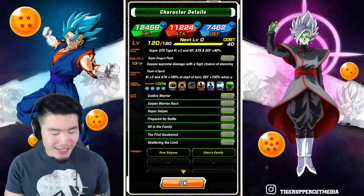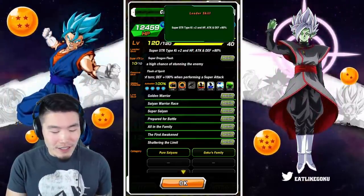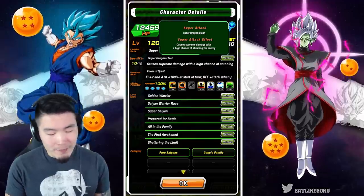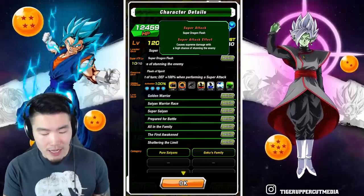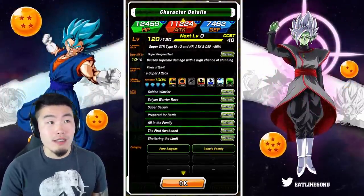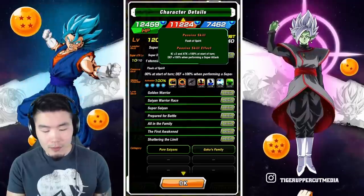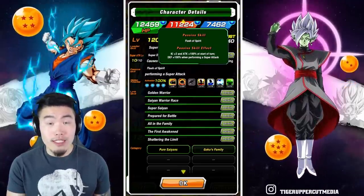Before we jump to the showcase, let's take a look at his details and stats. His leader skill is STR types or Super STR types, ki plus 2, HP, attack, and defense plus 80%. His super attack is Super Dragon Flash, which is pretty damn cool — it causes supreme damage with a high chance of stunning the enemy, which can actually be really useful in some modes like Super Battle Road. His passive is ki plus 2, attack plus 100% at the start of the turn, and defense plus 100% when performing a super attack.